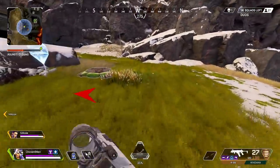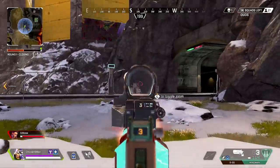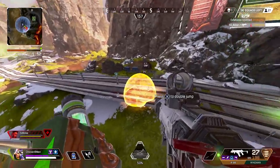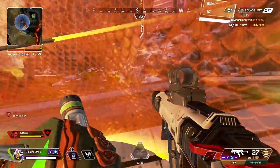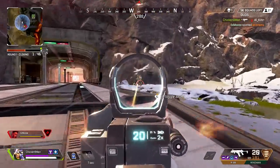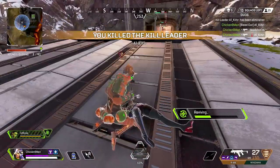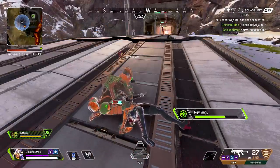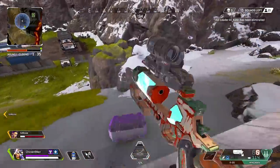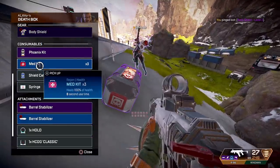This is actually kind of tough, bro. He's a sweat! He's like crouch spamming — Jibby has purple, he is weak, he's at 50 HP. I got him! And that's why I used the 1x-2x scope right there, chat — for that specific reason. This Jibby literally pulled up and started crouch spamming the hell out of me.